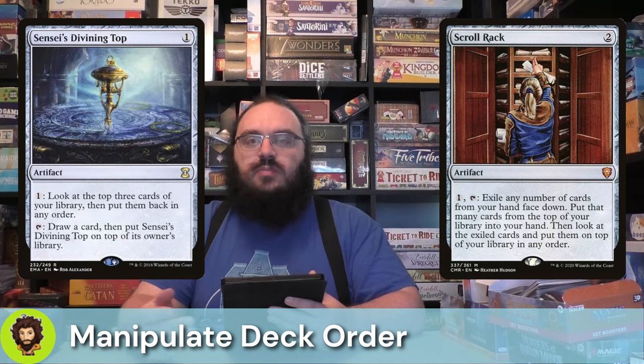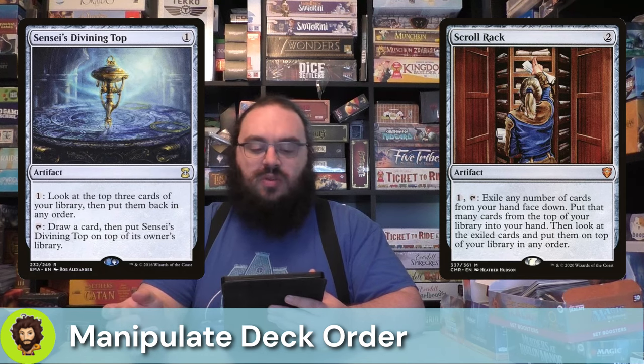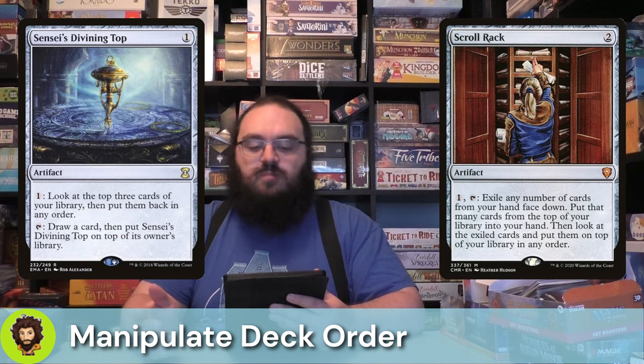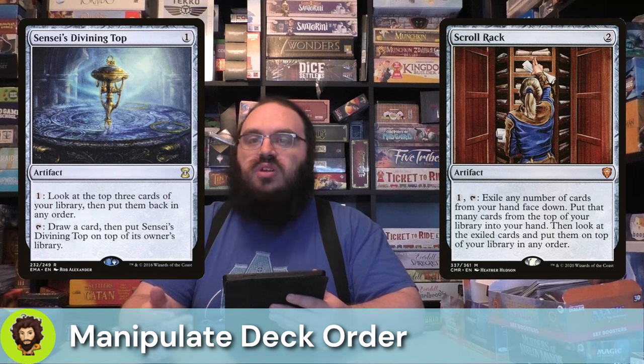In a similar feel, we have Sensei's Divining Top — one mana to play, one to activate, no tapping required for the first ability where we basically just rearrange the top three cards of our library. It also acts as card draw: we can tap it down to draw a card and put Sensei's Divining Top on top of our deck. So now that we've manipulated the top of our deck pretty consistently, let's go ahead and draw some cards on our opponent's turn.